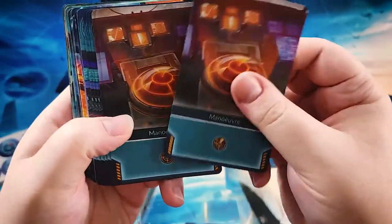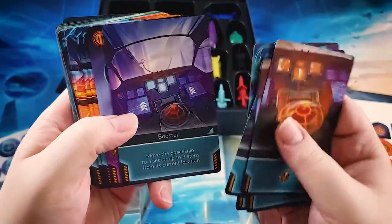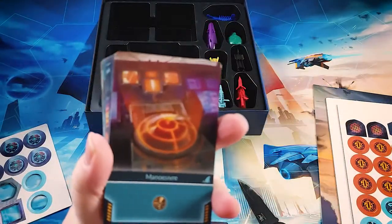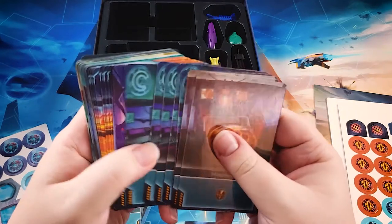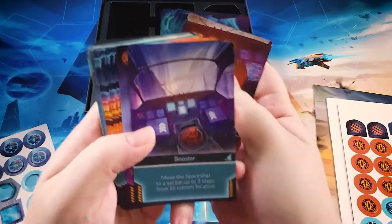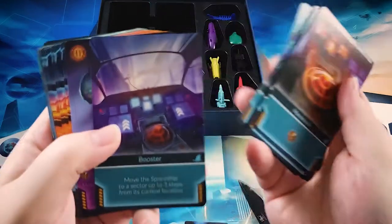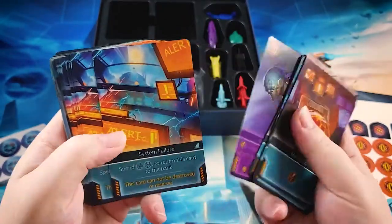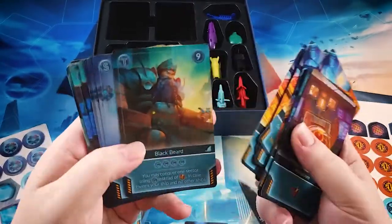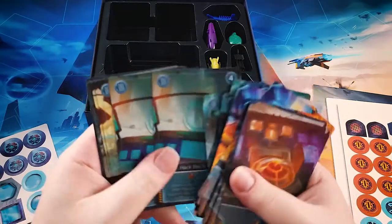Here are our starting cards. Starting maneuver cards give you one maneuver. Starting mining cards give you one crypto. Each player will also start with a booster card — this doesn't have maneuver, but it does allow you to move. So you can move with maneuver, but booster specifically allows you to move on its own. Then we have some additional bad guys and some additional cards which will get added in to the market. This is the expansion pack.